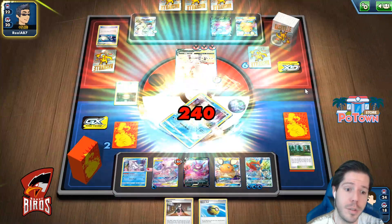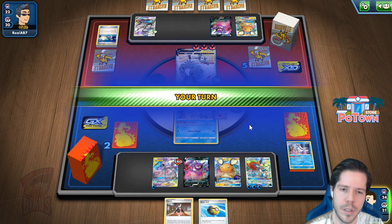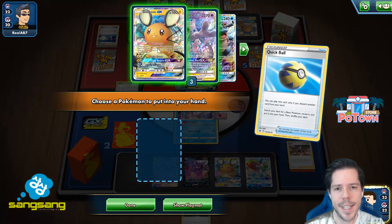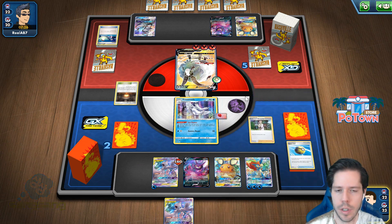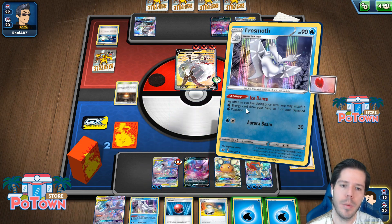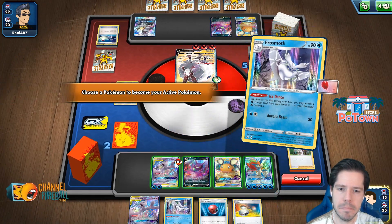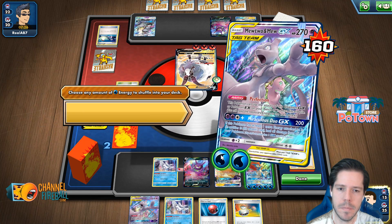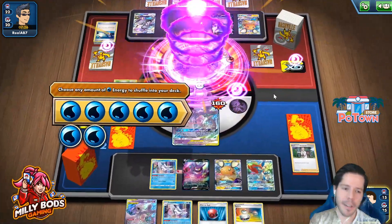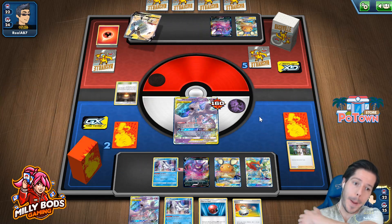Now I just need an energy. That doesn't make sense — they were protecting themselves from Keldeo GX's GX attack, but in doing so now Mewtwo ruins them. Now I just need one energy and I just put so many back. Let's get the Mewtwo, let's just Research it away for now. And there's the energy — wow, plus one. One, two, three, four, five, six, seven times six — that is definitely a KO, and we are on to the next round with Water Mewtwo.